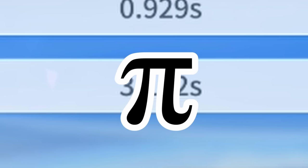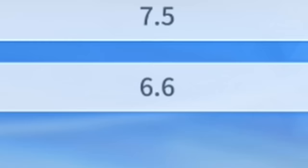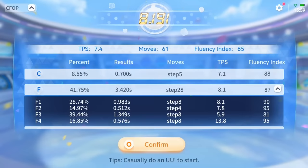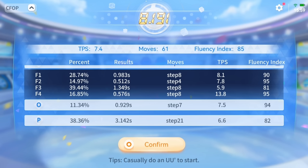That's pi, rounded. 6.6 TPS — you know it's bad when your PLL has worse turns per second than your F2L. So I have a time and percentage breakdown of every single part of the solve, which definitely gives me hints as to where I should improve.